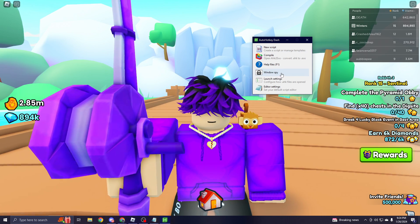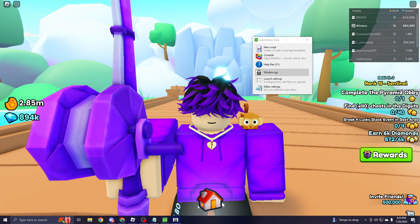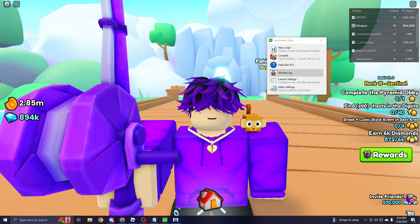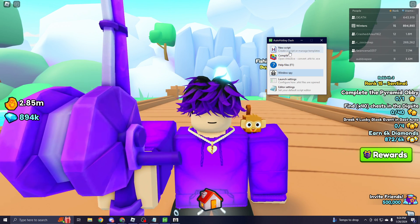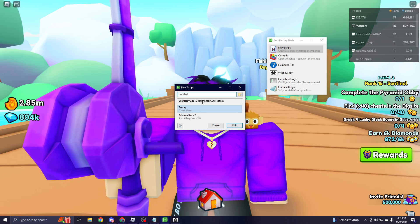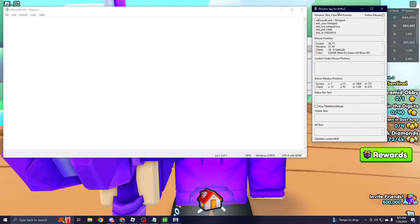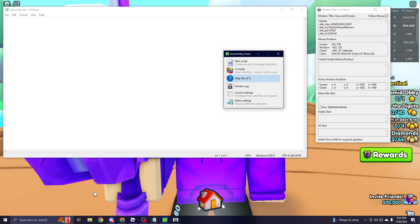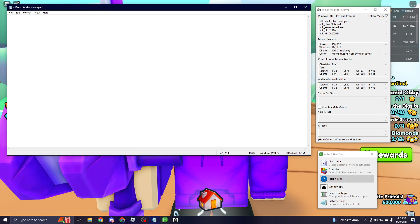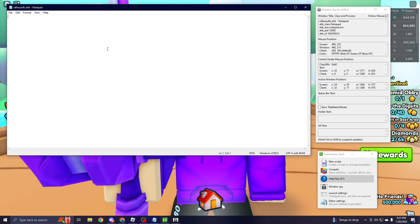You guys will only need to use two buttons. First, you want to go ahead and use Windows Spy. For now, put it aside if you have two monitors, or just minimize it. I will explain why you need Windows Spy in step three. The second thing you will need to learn is the new script button. When you click it, a new script window pops up. You want to title your script whatever you want, then click edit. You should now have two things open from AutoHotKey: Windows Spy, and the notepad, which is actually your script. This is a macro, but it's called a script, so I will be referring to it as a script. It is completely within TOS.